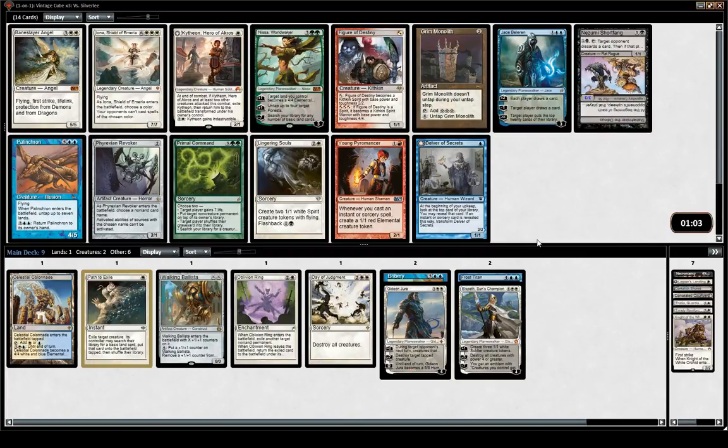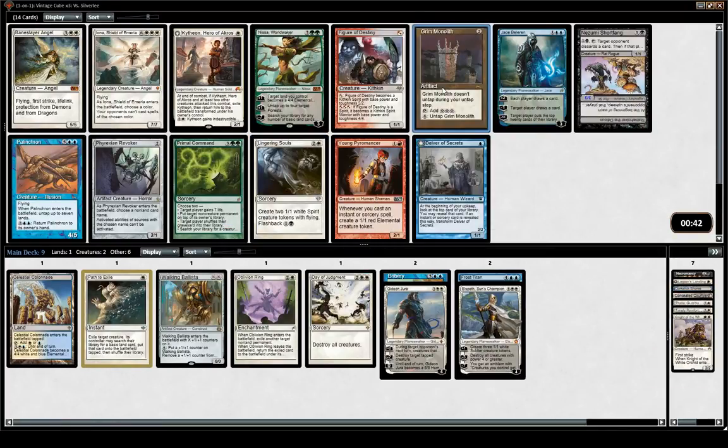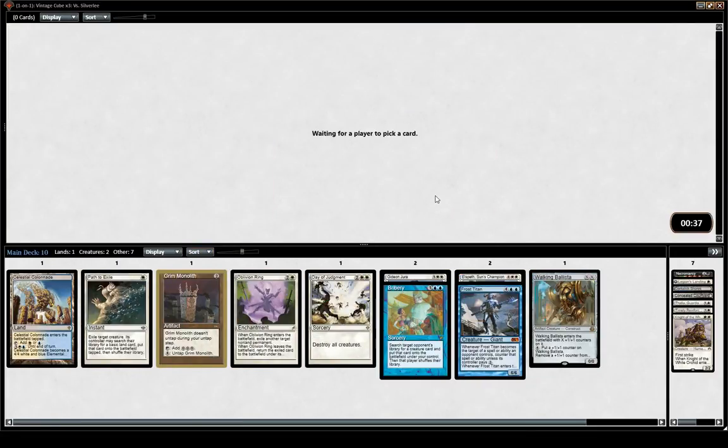Seems like a pretty good deck for Grim Monolith — turn 3 Elspeth or Frost Titan, or Bribery or Gideon. Really nice. We might wheel the Baneslayer for the sideboard. And Lingering Souls, since we have these Blacklands, could be a thing too. But Grim Monolith is really strong — makes our deck a little bit less fair than straight-up blue-white.